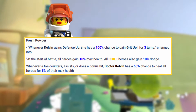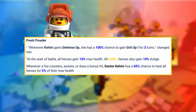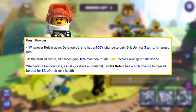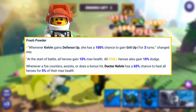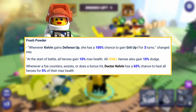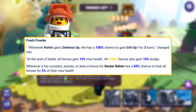Her passive ability has been changed so that at the start of battle, all heroes gain 10% max health, and all chill heroes also gain 10% dodge. There are a lot of bonuses in here, not just for space heroes but also for chill heroes, because chill heroes will also gain that 10% max health boost. So a chill team might become more viable — maybe not in arena, but for things like Brick Expedition, they could become more effective than they already are.